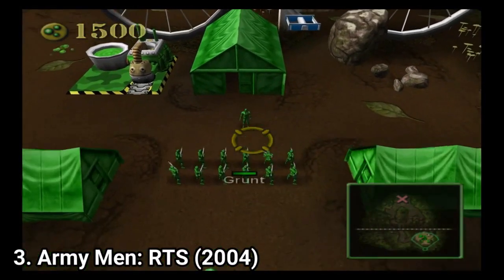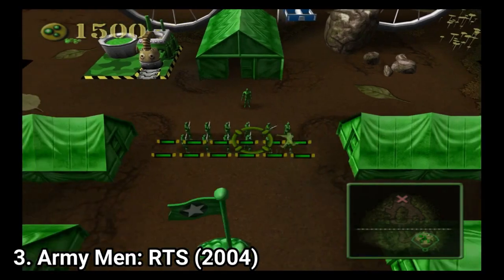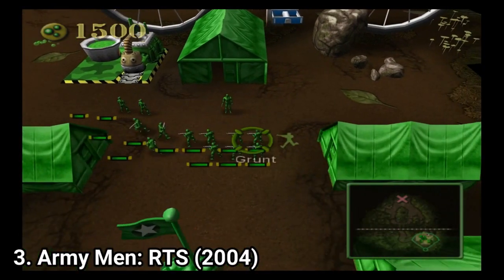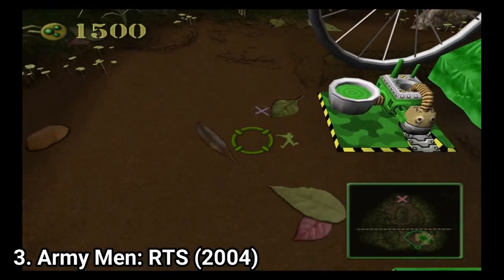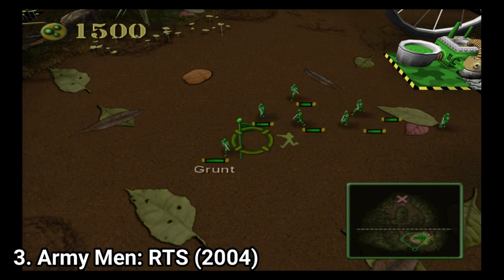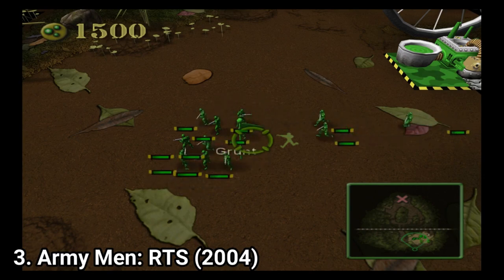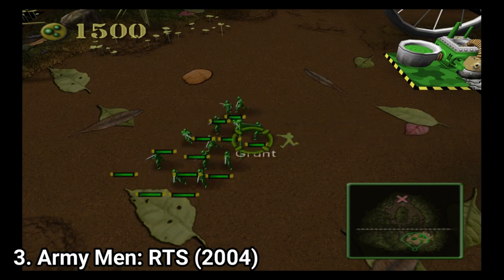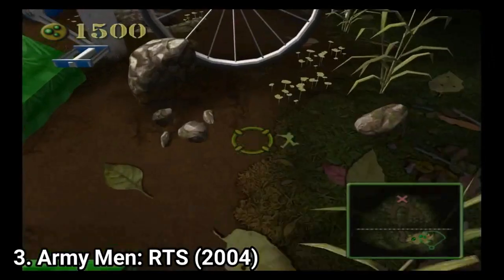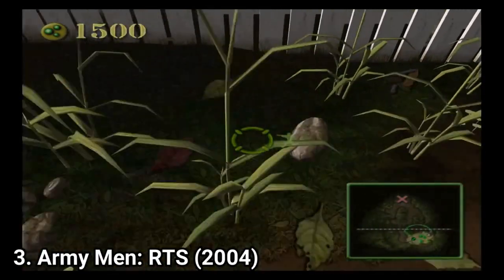Army Men RTS is a real-time strategy game, as you can see from the video. The game consists of 15 missions. You start off with a handful of troops and, depending on the circumstances, a bulldozer. The bulldozer can be used to build barracks and garages, which can then be used to build more troops and vehicles. You'll also need to build a resource depot to gather plastic and electricity — the core building blocks of all units. Plastic can be harvested from items such as frisbees or toy robots, while electricity can be harvested from batteries or toasters.